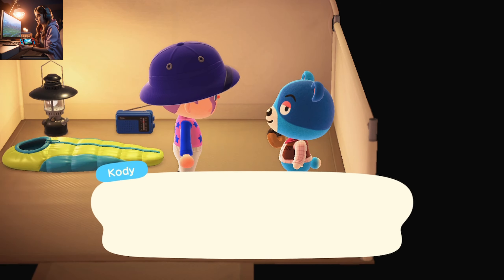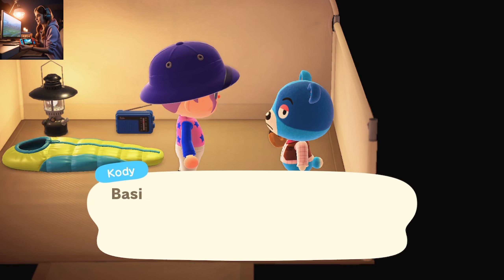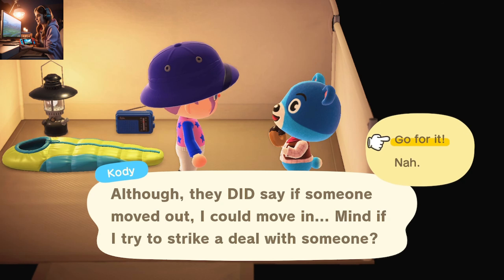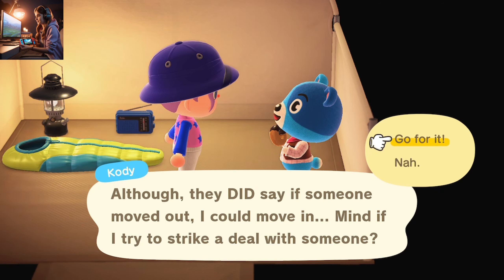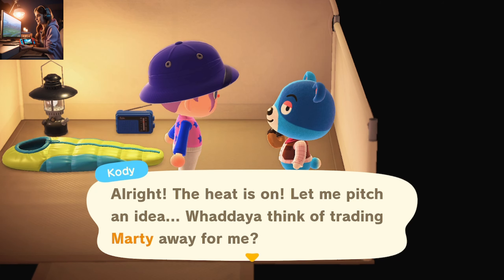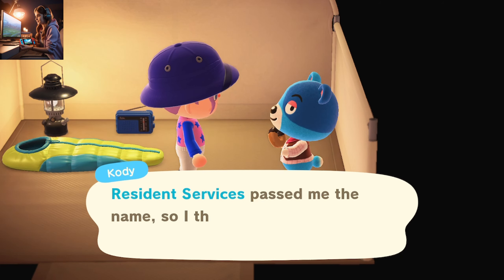He will come back with the bad news that resident services don't have any room for him to move here. He will give you one condition: if you fulfill it, he will move to the island. He will propose a villager name, and if you kick that villager out, he will come to your island.